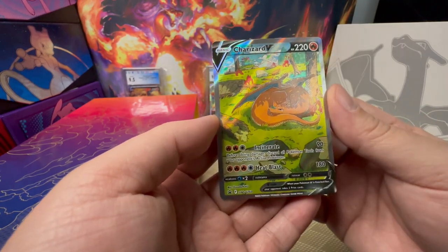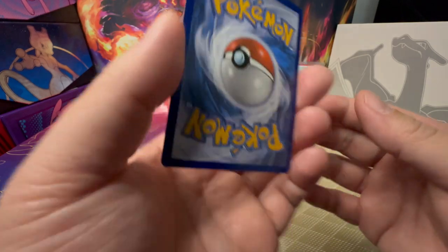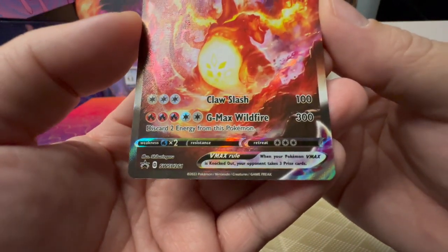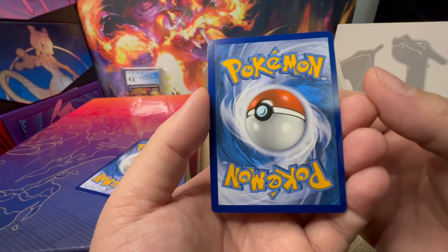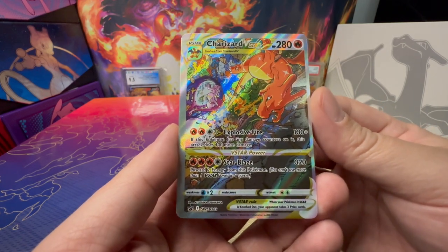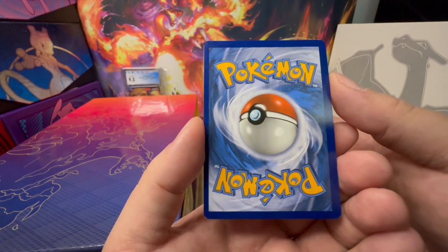The Charizard V looks like it's a little bit heavy on top. The back is not so great with centering, but it is a clean card. The V-Max centering is a lot better, and the back centering looks pretty good too — maybe a little heavy on the left side. The V-Star centering is not too good either, more heavy on the left side than the right, and the back is really heavy on the right side compared to the left.